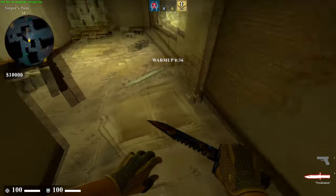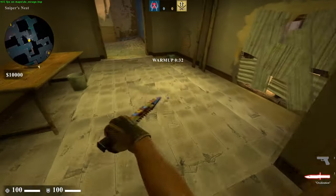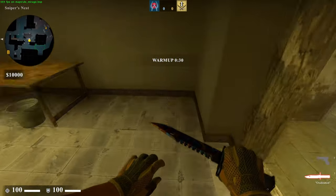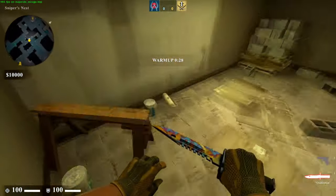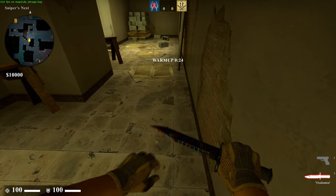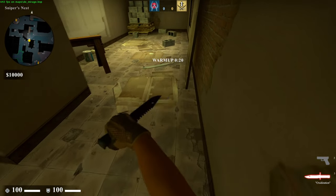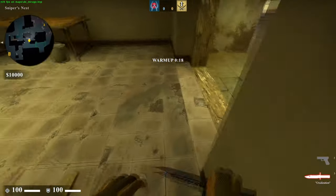...you want to jump and hit your head. Once you've hit your head and you're falling, you want to crouch. So that would look something like this. And also you're going to want to make sure that you're holding D so that you can hit the surf on the side.